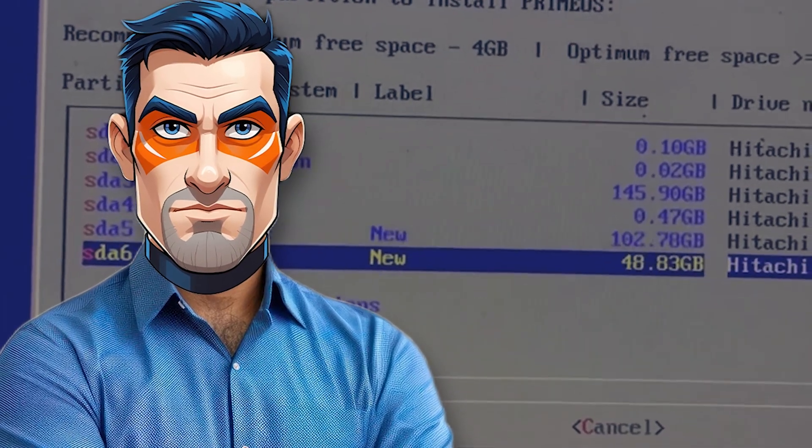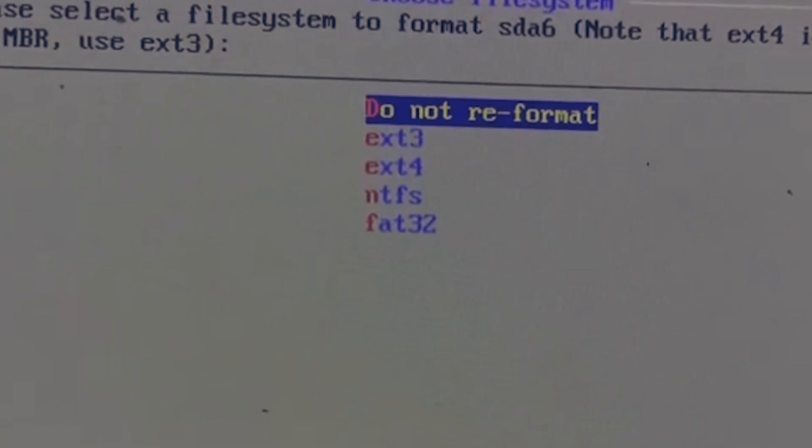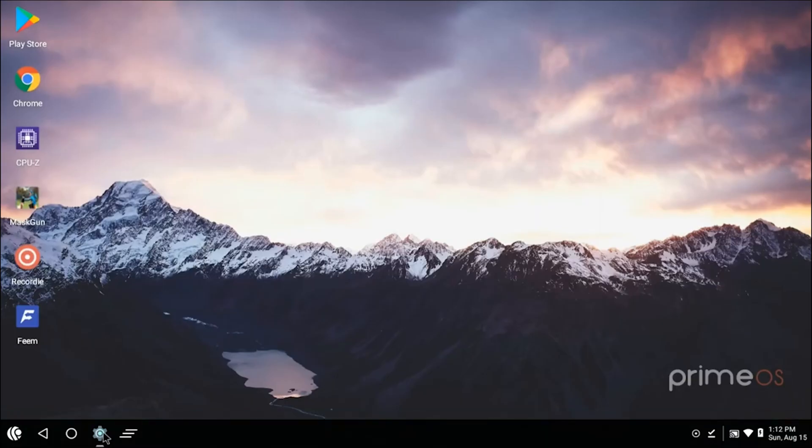Now select a drive, and in the next step choose EXT4. Continue the steps and after rebooting the computer, you can log in and have a fully Android-style environment.